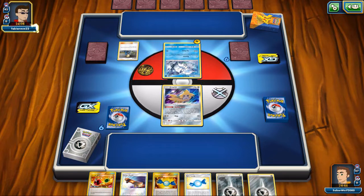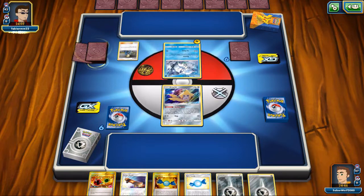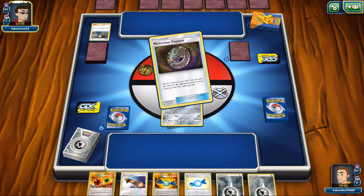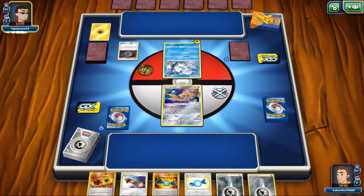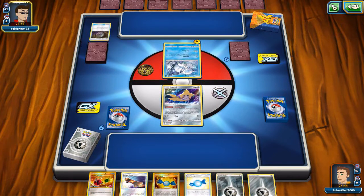My opponent attaches a Lightning Energy on the Vulpix here and gets some Mysterious Treasure and a Lightning Energy. That's another card that has become very popular now with all these Lightning decks. I see Vulpix all the time now. Before, it seemed like I was the only one running it in decks like Shiny Rayzone and Magnezone.